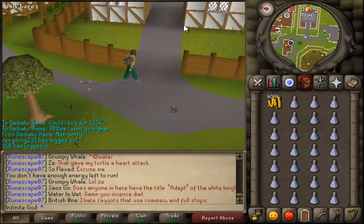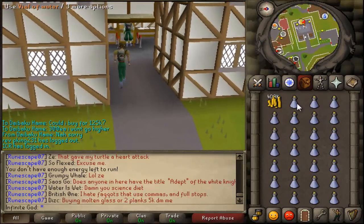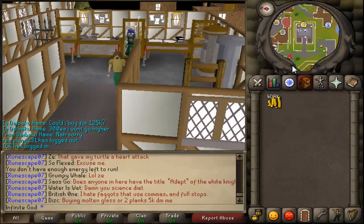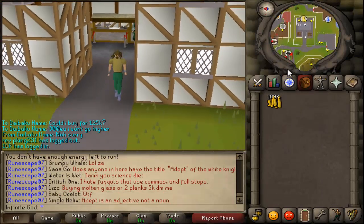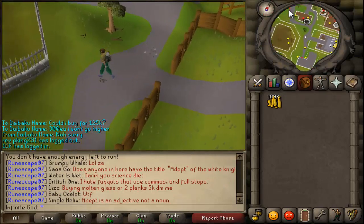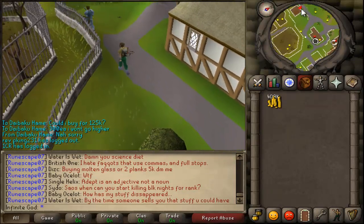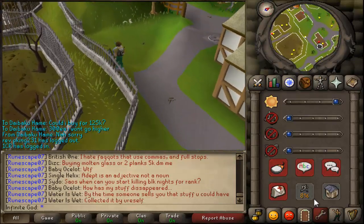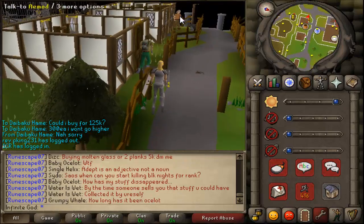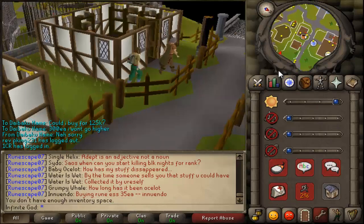Since they are 2 coins each in the shop, he makes 68 GP profit per vial, which is 68K on 1K vials. 10K is 680K. So he makes about 4 million GP profit doing what he did.